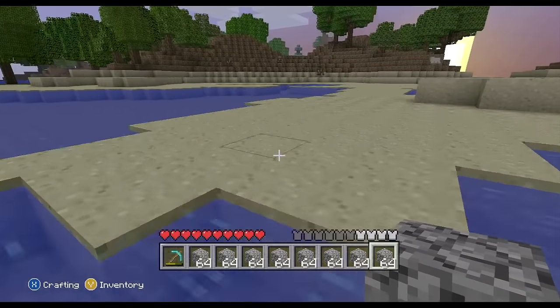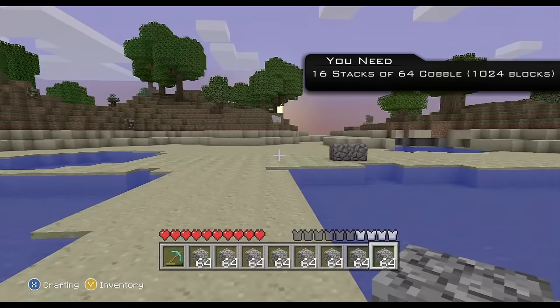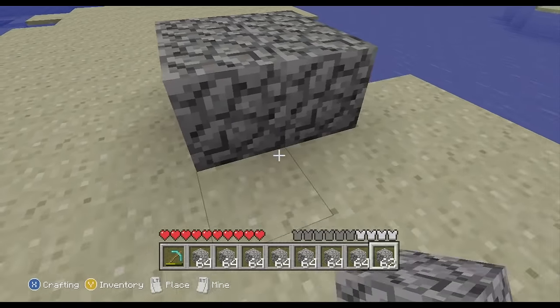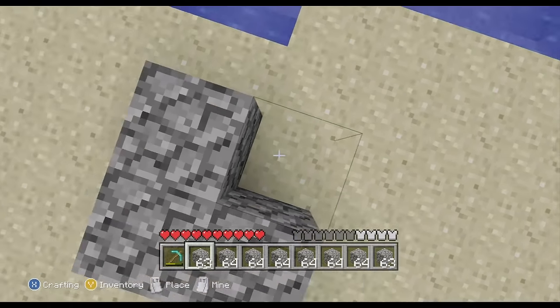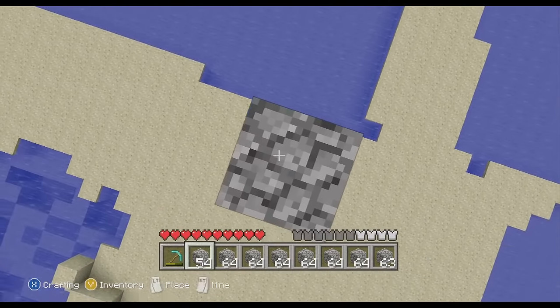And then you're going to need about 16 stacks, or 64 cobblestone, which equals out to be 1,024 pieces of cobblestone. It's kind of a high number, but realistically it's not too hard to get that much cobblestone. If you've been playing on your world for like four days you probably have that much, because if you're mining you're definitely getting enough cobblestone.